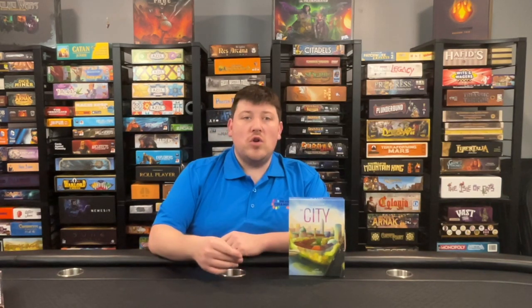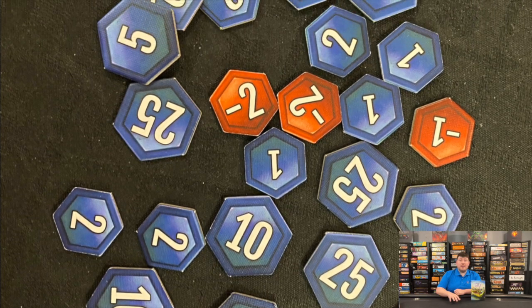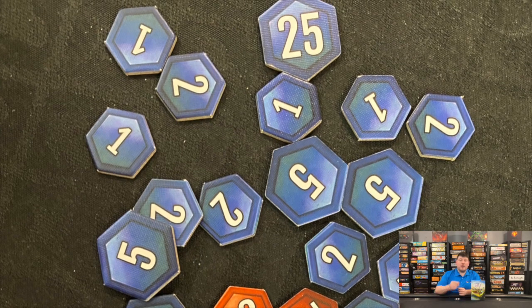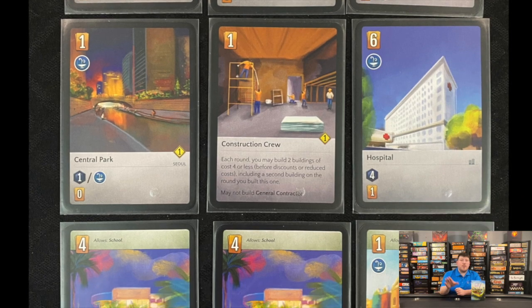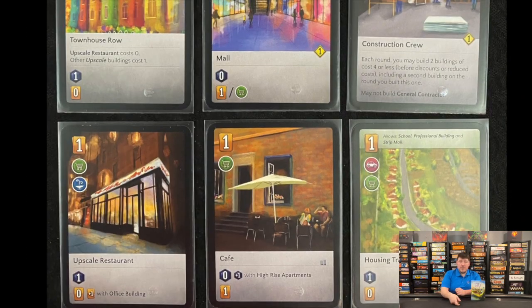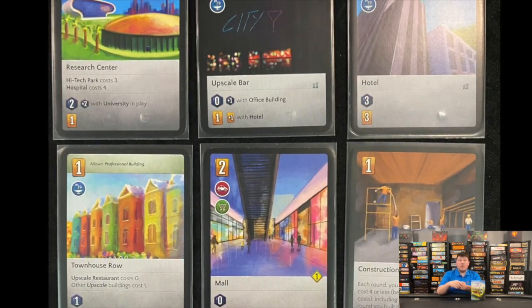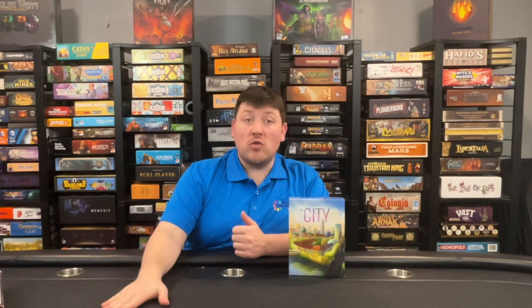The game is called The City. The idea of the game is you all start with seven cards. You look at your hand and each player picks one card and puts it face down. When everybody's done, you flip your card up. In the top left corner it shows the cost of the card, which is paid by discarding cards from your hand face down into the discard pile — so nobody knows what you got rid of.